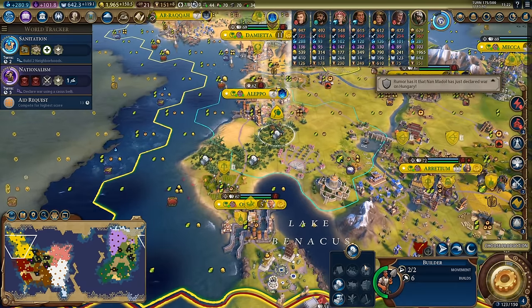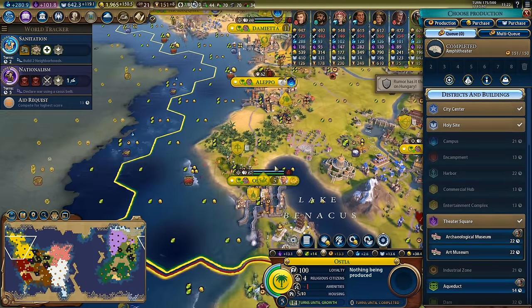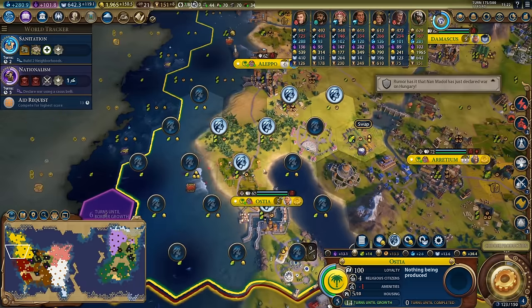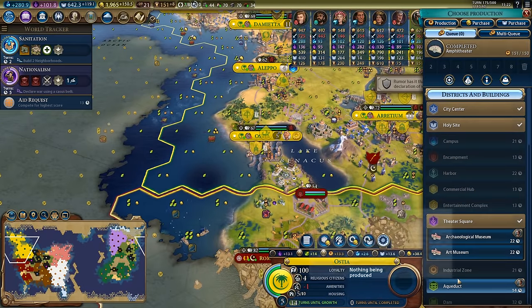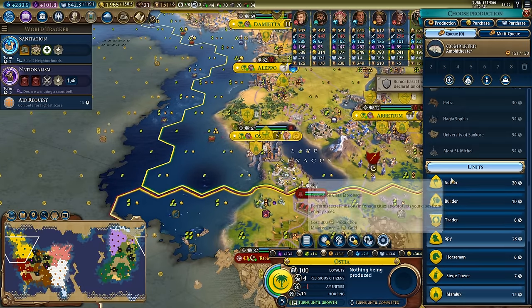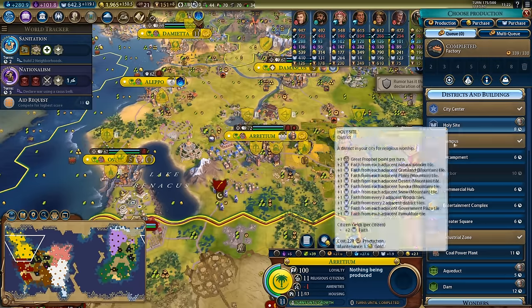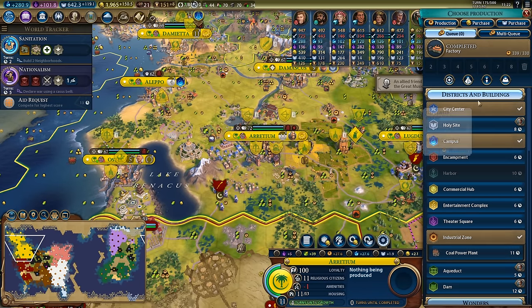Amphitheater completed in Ostia - now is the time for me to start improving these tiles. The city still needs to grow however, so it won't be super useful for a very long time. I could go for an aqueduct in this city if I choose, but I'll probably just go ahead and build a trader in here to be able to send trade routes out.